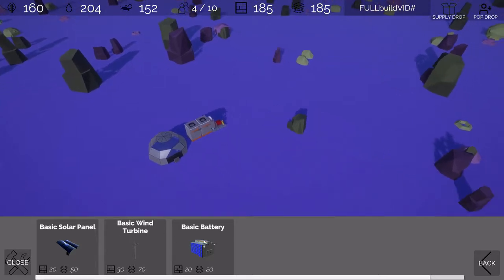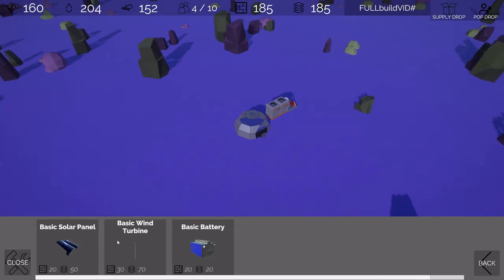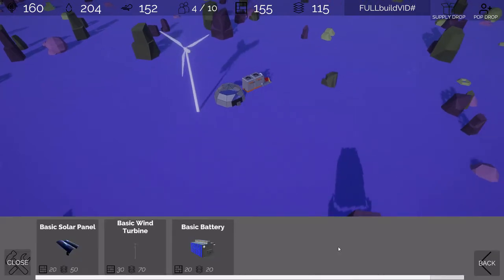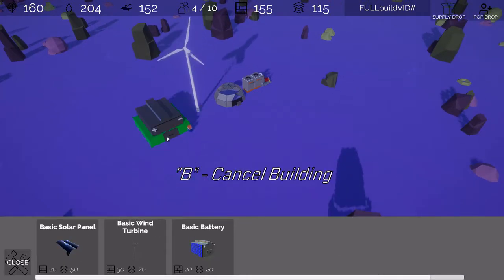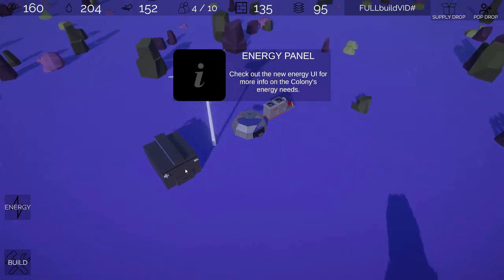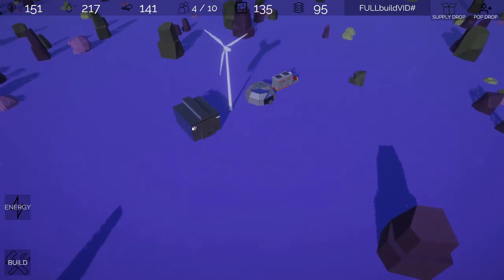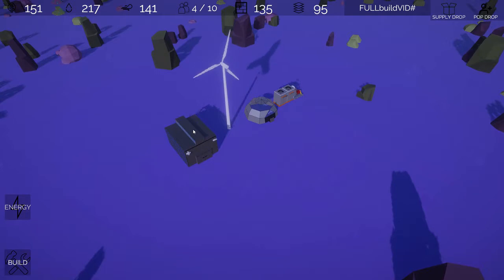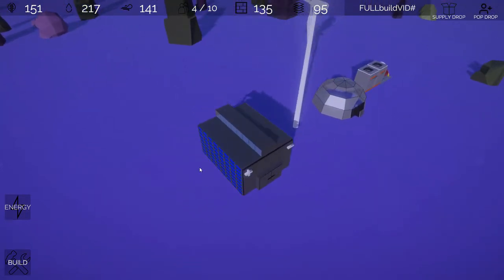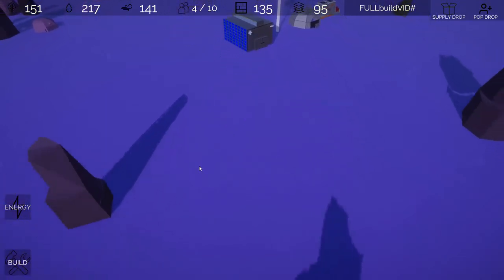We have solar panels, wind turbines, and a battery. The battery stores energy, while wind turbines and solar panels generate energy. I'll put a turbine in and you can see it animates. And I'm going to go ahead and place a battery there. You may be hearing new audio sounds as well — we've gone through and tried to add more sounds in general. The battery, if we get close enough, makes a sound, and as we move away we hear it less and less.